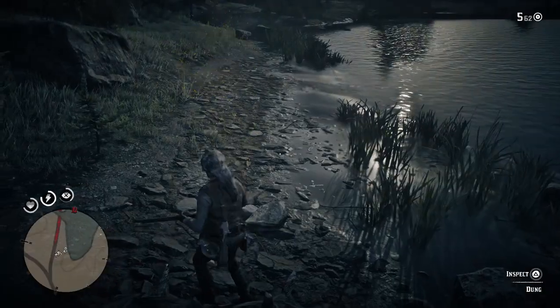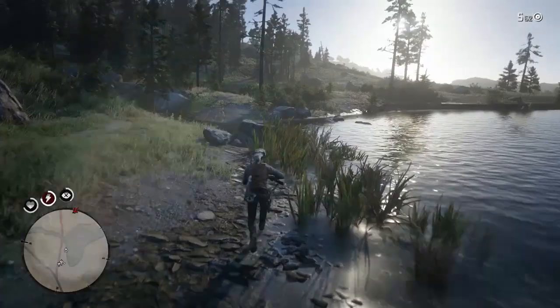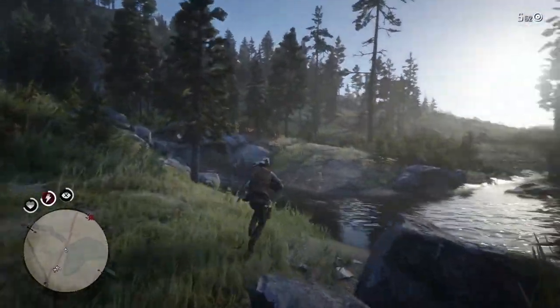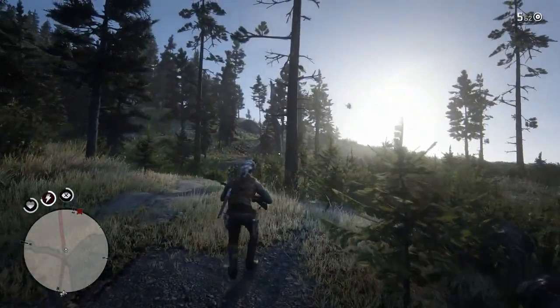And this is the first clue here, so let's go ahead and inspect. We can see it's sending us in this direction, quite far. If we keep searching, we can actually spot the next clue now, just up this little hill here. So let's go and inspect the second clue.